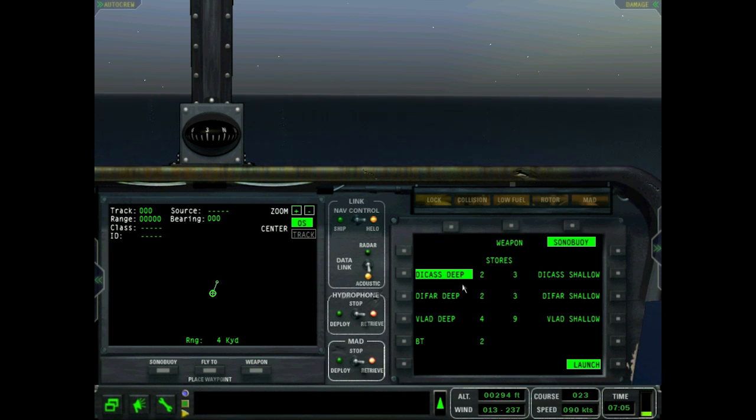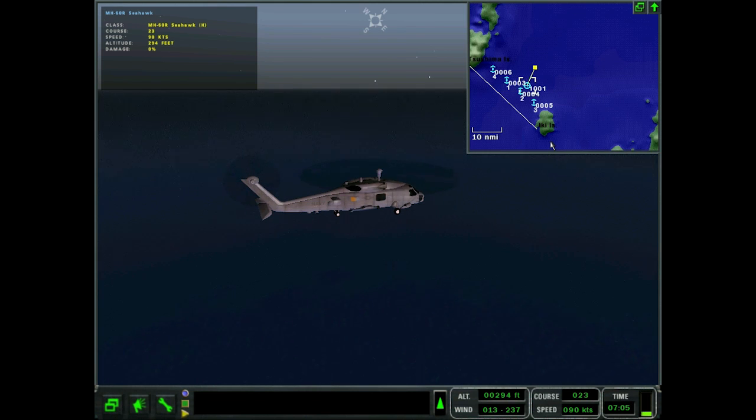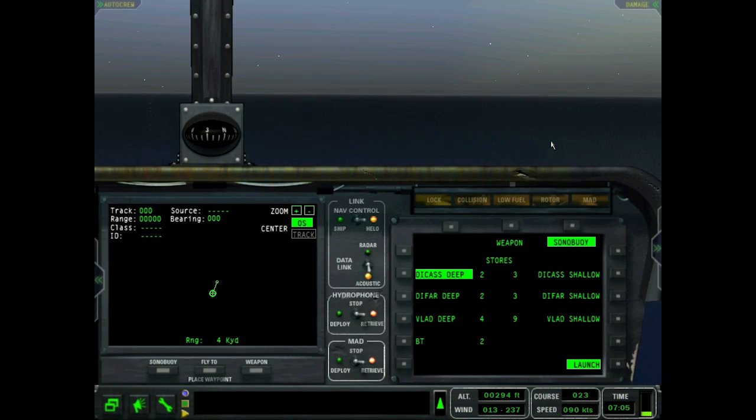The maximum range you can detect a contact with a sonobuoy is seven nautical miles, or 14,000 yards — no matter what, in this game. There is one more sonobuoy called the LOFAR, but you cannot deploy it in-mission; it can only be used if you build a mission with LOFARs already placed in it.